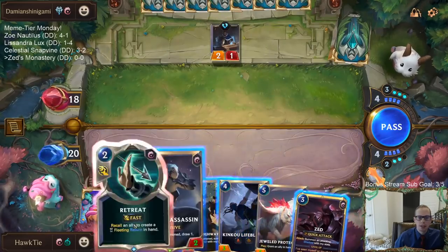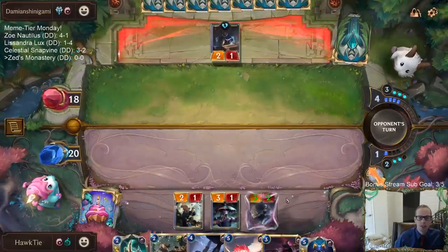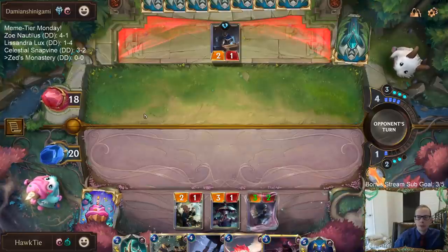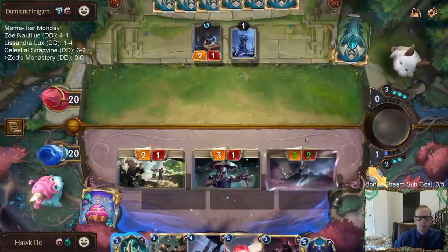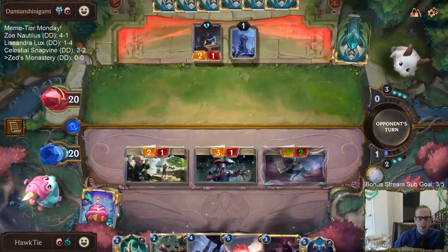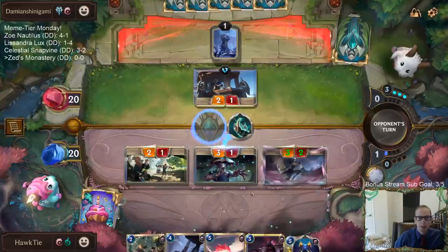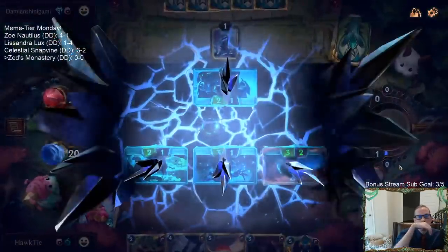I think they're going to Avalanche — I'm going to try to bait it out. We'll play Shadow Assassin first. They Avalanche — I don't think they'll have Ice Shard. They did go that route, not as exciting for me. If they had Avalanched, I would have picked up the Green Glade Elder, put Zed into play, attacked with Zed — but they had Ice Shard. Brutal.